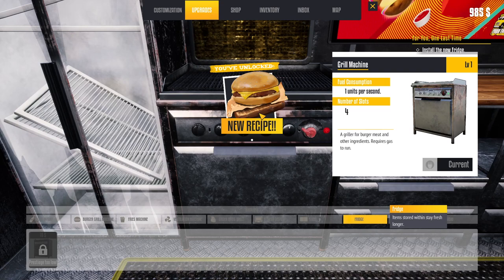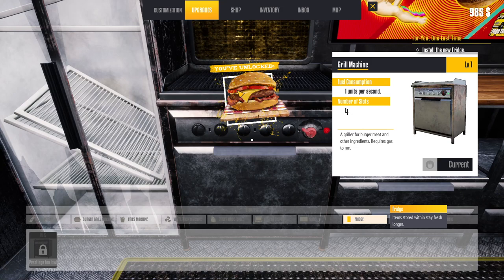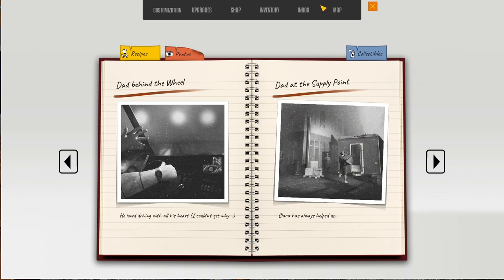We unlocked a bunch of recipes! And we need a fridge too — also fifteen dollars, that's crazy cheap. Okay, interacting with the album — that's behind the wheel. This definitely seems like a very story-driven game. We can also collect stickers, those are the collectibles, and there are recipes to unlock.